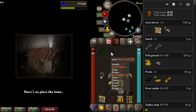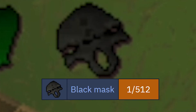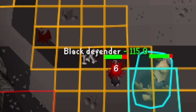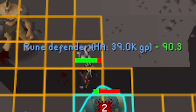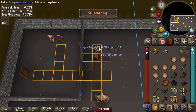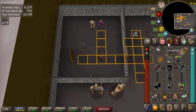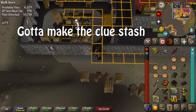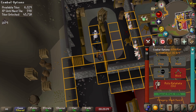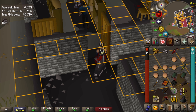Bronze, iron, steel, black, mithril, bones to peaches, adamant, rune, long bone - and a dragon defender on an ultimate iron man! I can't put it in my looting bag, so I just need to get my construction level up to 80 now. Welcome to the clip - we're in the clip!